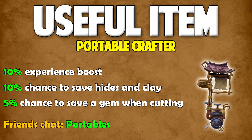Next up, we have a portable crafter, and this gives you a 10% XP boost, a 10% chance to save hides and clay, and a 5% chance to save a gem when you're cutting them. You don't have to buy your own portables — you can just go to the friends chat 'portables', ask where the portable crafter is, and they'll point you in the right direction. You can't use the portable crafter with every method I'll be showing you, but when you get to those methods, I'll let you know.